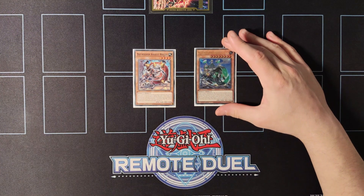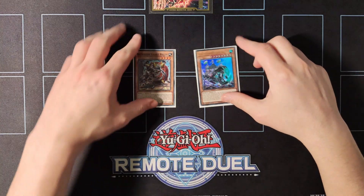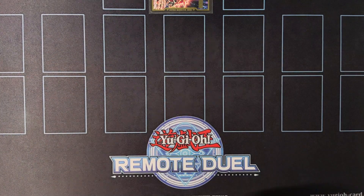Moving to the last Beetrooper cards, we're playing a single copy of Assault Roller and one copy of Mighty Neptune. Both of these cards are great extenders that you can easily search by sending Resonance Insect or Gokipole to the graveyard.